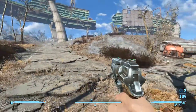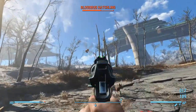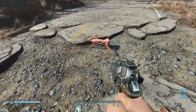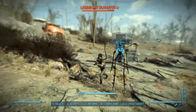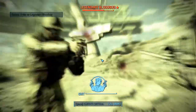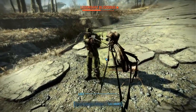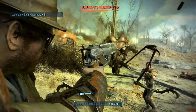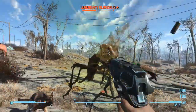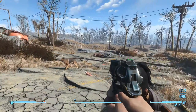Let's keep this one and get rid of that one — yeah, we're good to go. I don't like Raider stuff. Let's continue and go to Tenpines Bluff, which should be this way. Let's go at a little bit of a run.